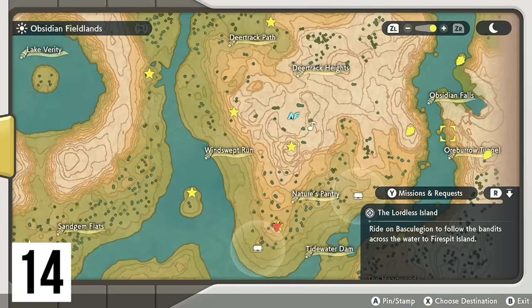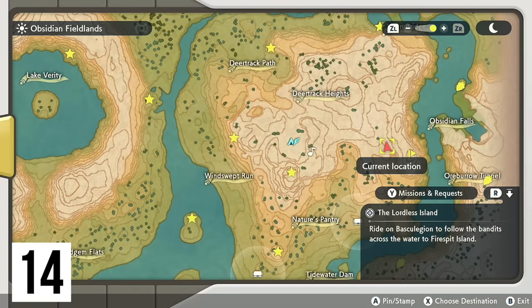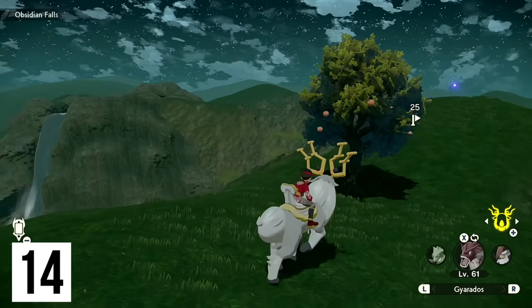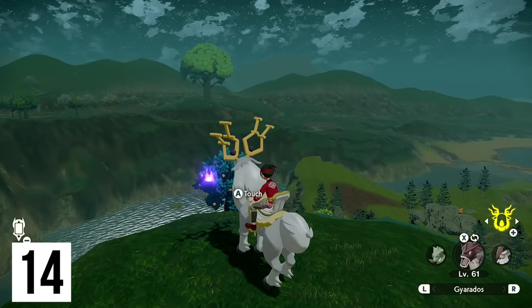Next up is going to be the last one on the mainland, located all the way to the east. I'm going to fast travel from camp since this one is pretty high up. From where I am on the map, we're going to head up the right side over where Gyarados is hanging out — and right on top of the hill, there we go.